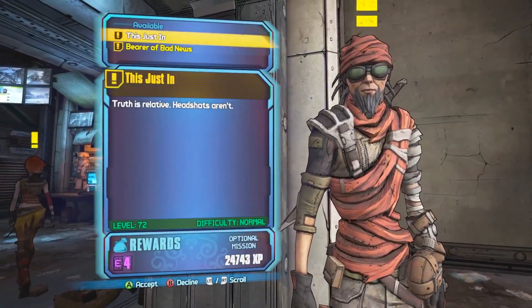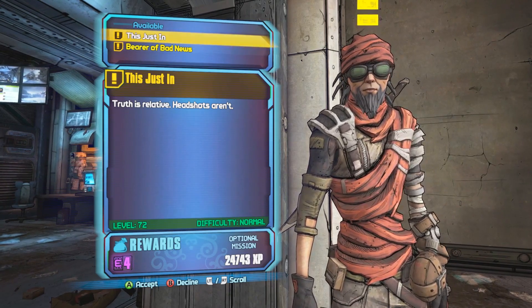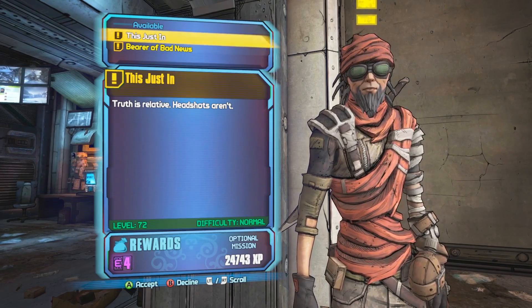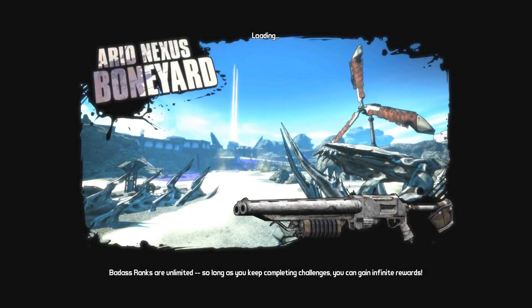You're gonna talk to Mordecai and get this mission right here. It is a side quest called 'This Just In.' This is very crucial — you have to do this side quest in order to activate the lift to get up to Hunter Helquist.